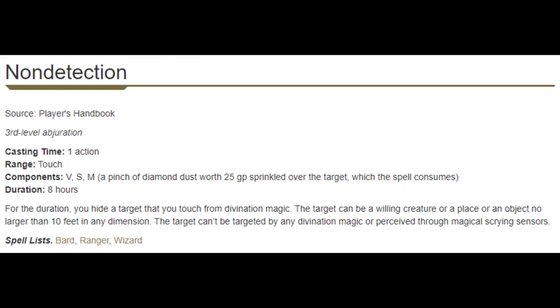Next up is Nondetection — completely story-driven spell. If you have an item that needs Nondetection cast on it desperately, it can be amazing. But you only take this if the story is calling for it; it will do nothing unless the story calls for it. So it's a weird spell to evaluate, but probably not going to be a pick.